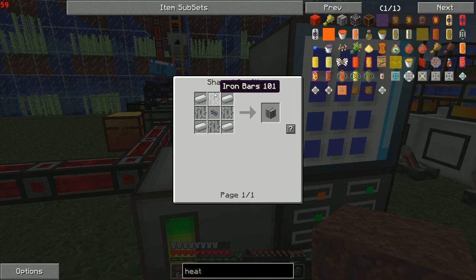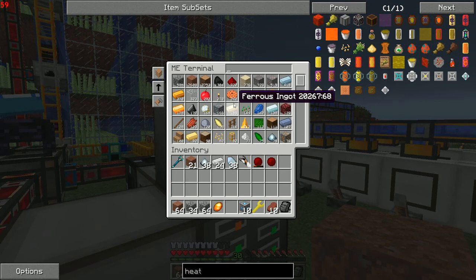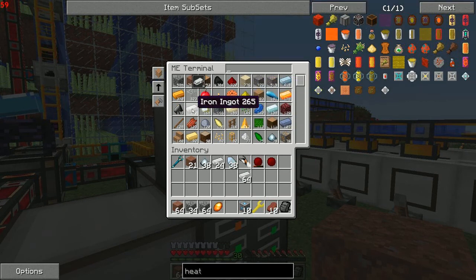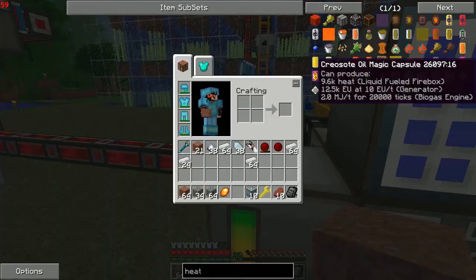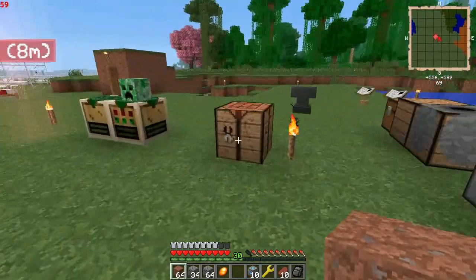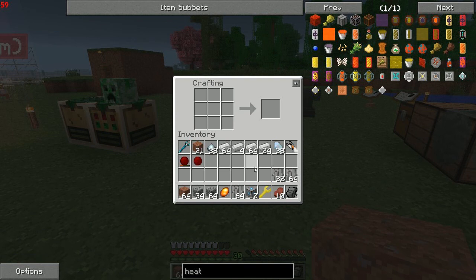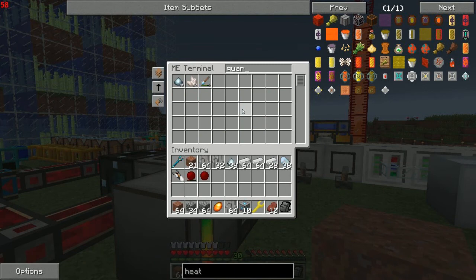Cable is going to be annoying, but iron bars is easy. I have no idea how to make iron bars. Easy — like that? Yep, that makes 160 of them, so that will be plenty. For cables we definitely need quartz dust. We need... certus quartz and redstone.